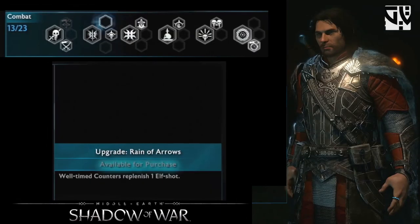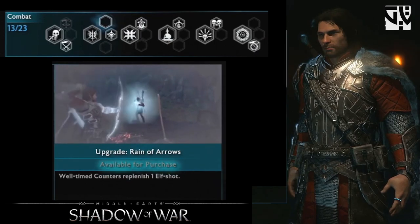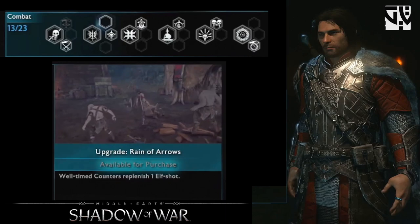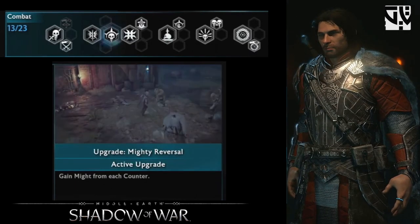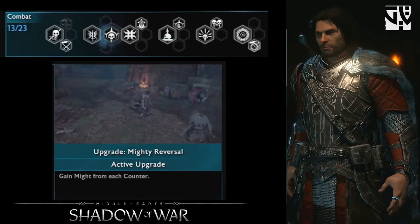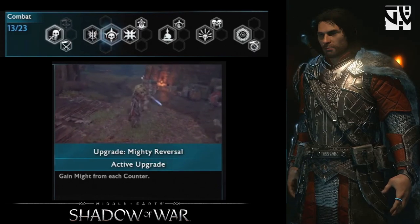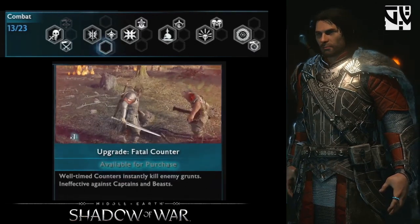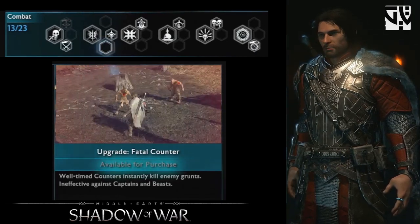The first Perfect Counter upgrade is Rain of Arrows — for every well-timed counter you gain an elf shot, which is a good way to mix ranged skills into combat. Next is Mighty Reversal, which gains might for every counter — not just well-timed counters, just normal counters. The last is Fatal Counter — for every well-timed counter you will be able to execute the Uruks, which is great if you get the timing right.